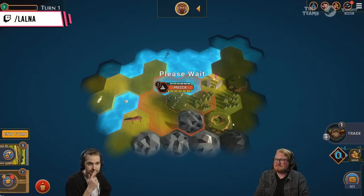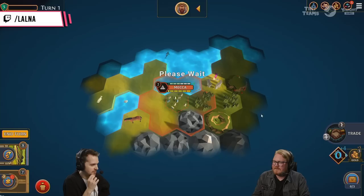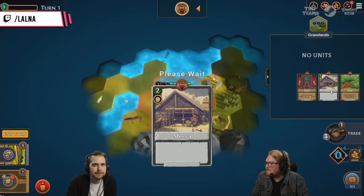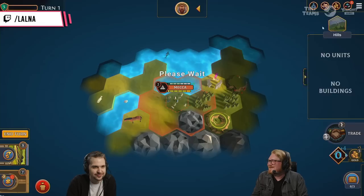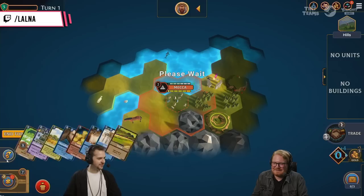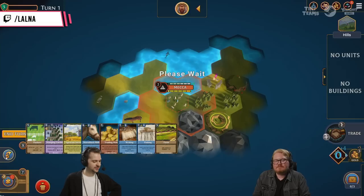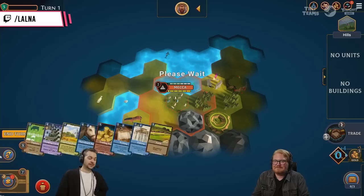So if you got 2-pop, you could have built like a scout or a settler. Is there a log of what I've done? There is a discard log, yeah. I researched something that gave me the Hanging Gardens — that's what I did. Are you ready, Potato? I'm still loading. Let's restart — obviously something glitched in the load.